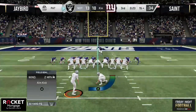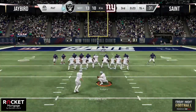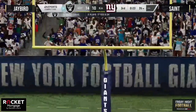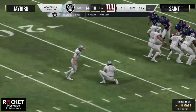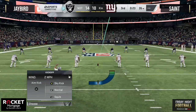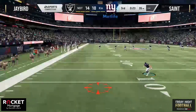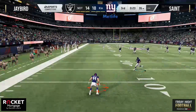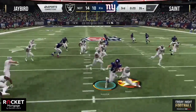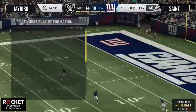Great call right there — went with the quick snap, had the streak, split the cover three. The outside third had outside leverage, safety in center field, and Brandon Cooks just split them both right down the seam. He'd been running that crossing route underneath so many times in the first half — you start to get Latimore peeking at that route, and you're able to fit the throw over the top there to Cooks. Great play designed by Jay Bird to answer that quick score by Saint.